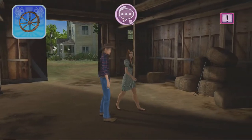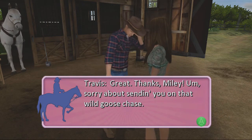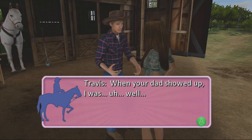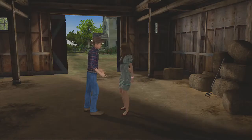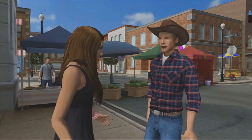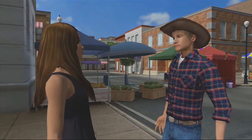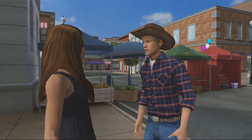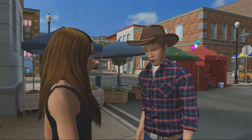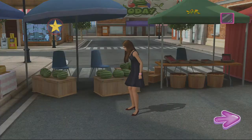Fingers crossed we get blue jeans riding time - spoiler alert, that's not actually gonna happen - but Travis will ask you out, which is kind of nice. So you go on your date, blow him off to be Hannah Montana, and you try to sneak back to the date. Travis is calling shenanigans on you.